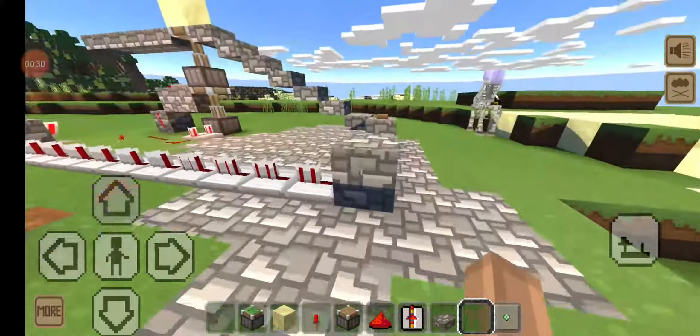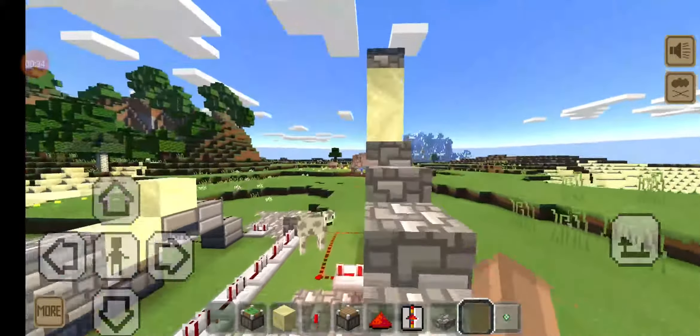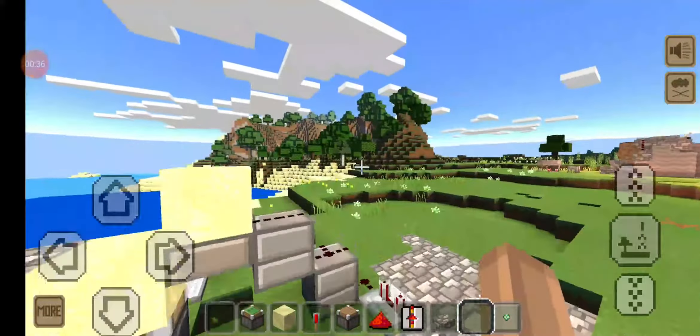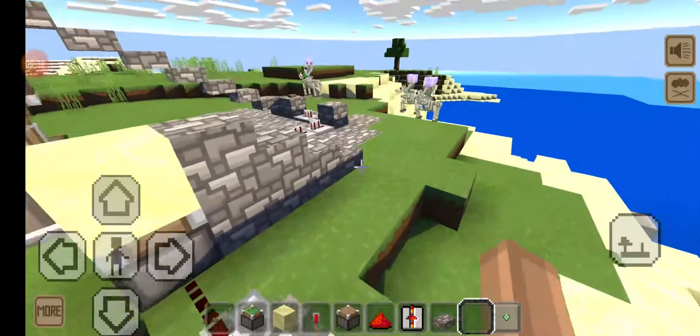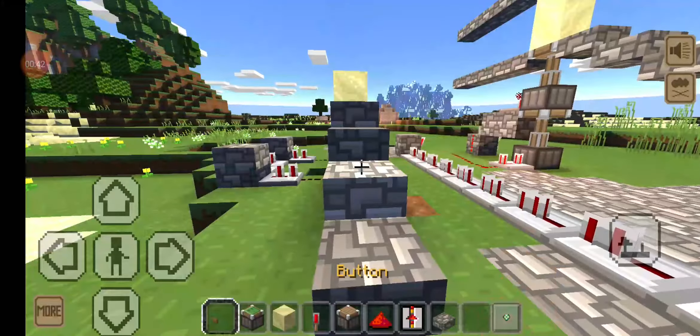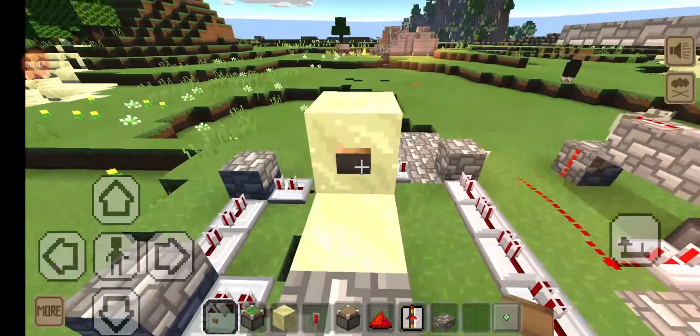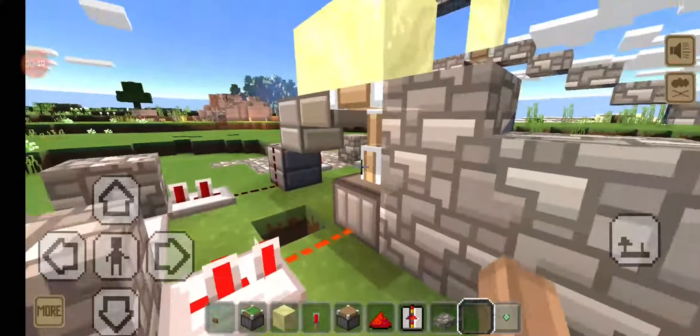In this build you'll have two things you need to know: one is the door itself, and two is the key. The key is pretty simple — not a lot of things going on.